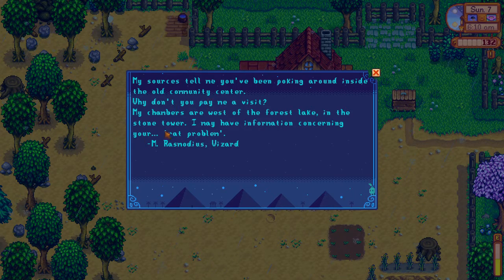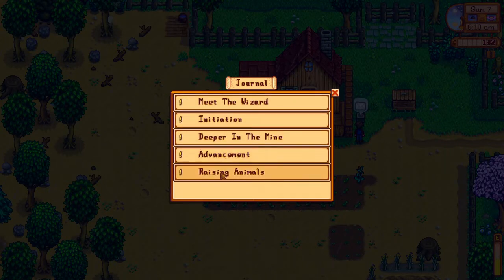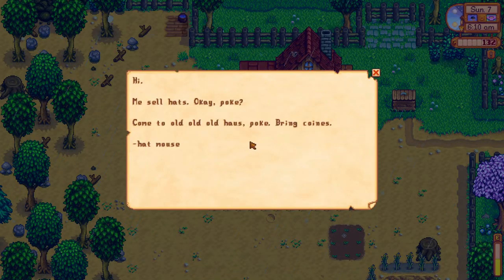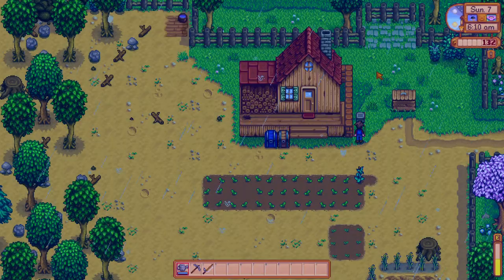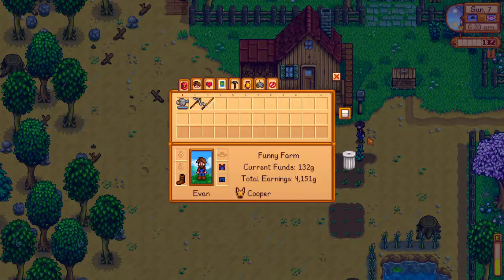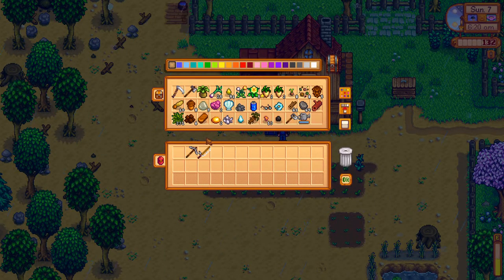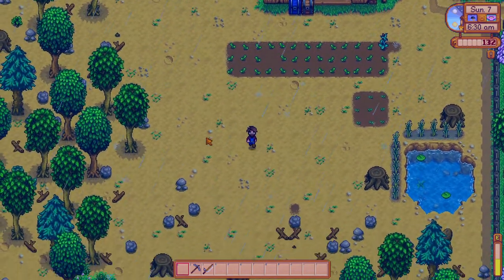The wizard is going to help us with the quote-unquote rat problem in the community center. We'll go try and maybe see him today. Thankfully it's raining, so I don't have to water the crops because I would be pretty much out of energy already. There's the hat mouse - I still don't think that's ready. We've got a lot to do today, and the problem is we wasted half our energy yesterday and didn't even use it today.